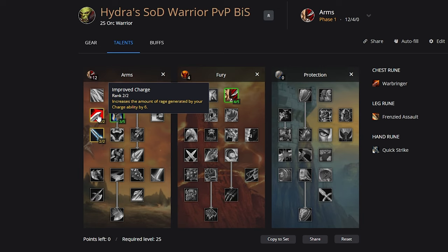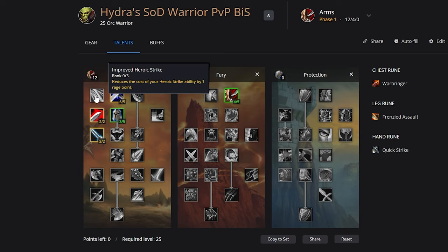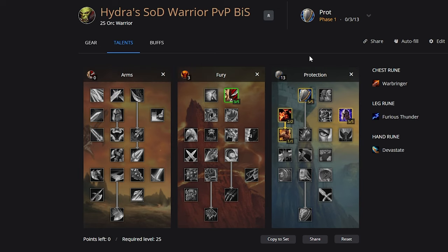Keep in mind you will be able to charge in combat due to Warbringer. If you decide to use Quick Strike, you can potentially put three out of three into Improved Heroic Strike and take the points out of Deflection. There's also potential for a Prot spec — this really depends on the damage output of Sunders when you have the Devastate rune.